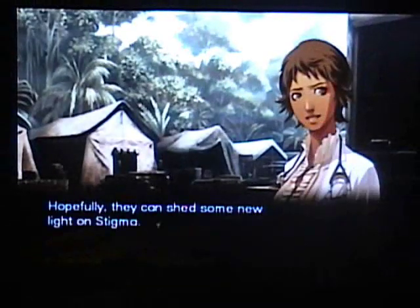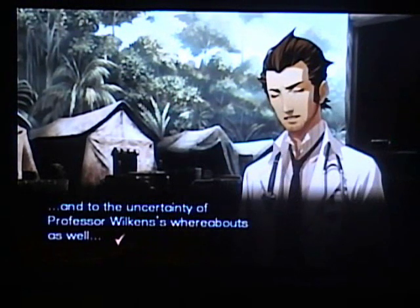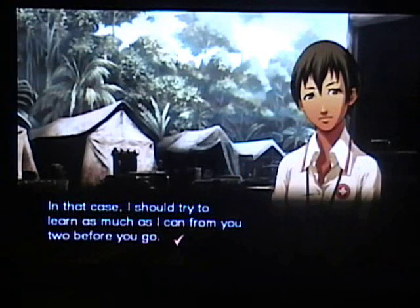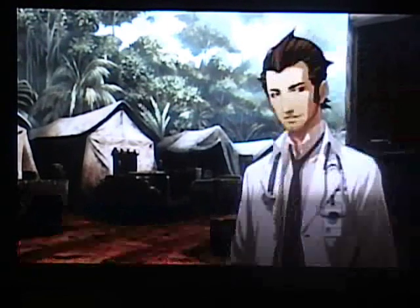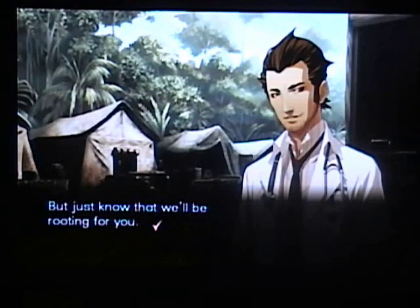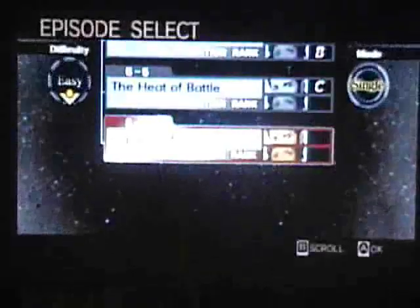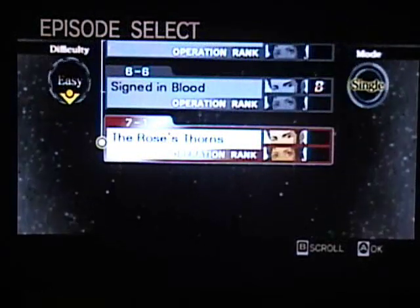That was ridiculous. They should pull through. Hopefully they can shed some new light on stigma. That should put an end to the Kidman family and to the uncertainty of Professor Wilkinson's whereabouts as well. We have to leave soon, Maria. In that case, I should try to learn as much as I can from you two before you go. It's not the president who will shape this country's future — it's people like you. You're the ones who will build a better future. We have to get going, but just know that we'll be rooting for you. Thank you. I'll do my best to make you proud. Next time on Let's Play Trauma Center: New Blood, we begin Chapter 7.